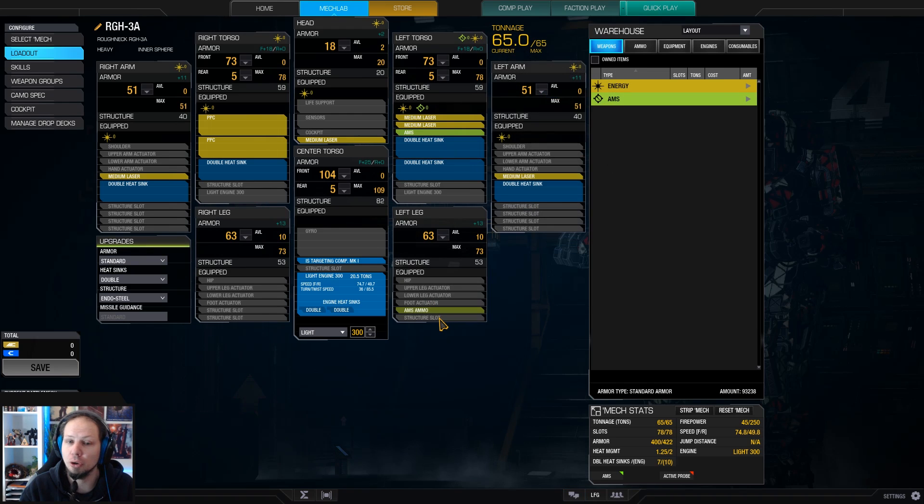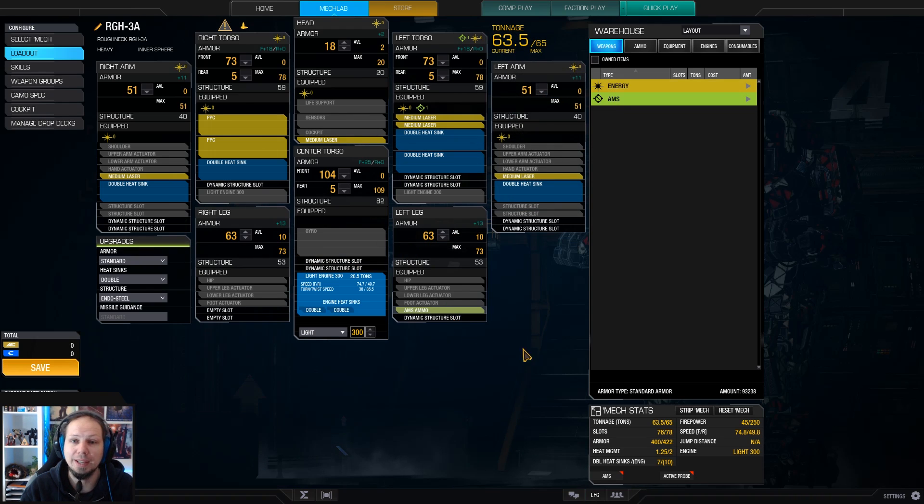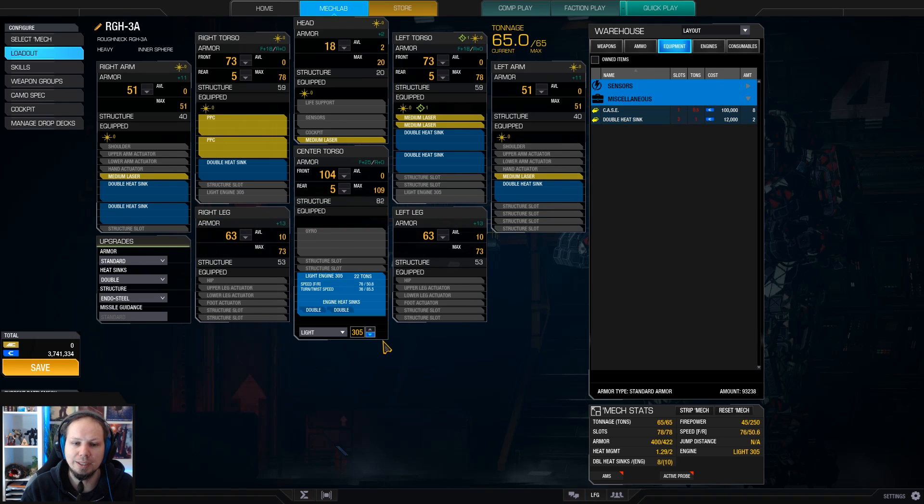The targeting computer is actually pretty good and that spare ton is definitely worth it. We also have an AMS with a ton of ammo here because I had the space. But if you like more cooling, you can take out the AMS, the targeting computer, and the ammo, go for another heat sink, and upgrade the engine to a 305 — though that's not very efficient because you invest one and a half tons for just a little bit more speed. So this is my build.